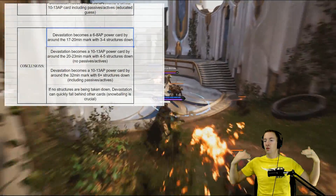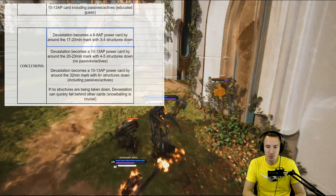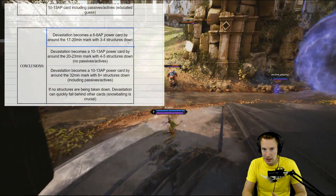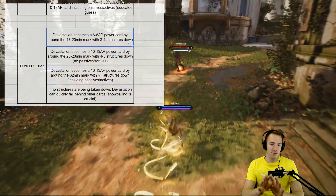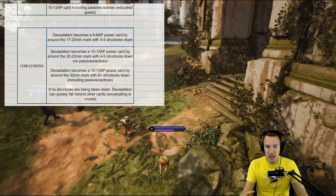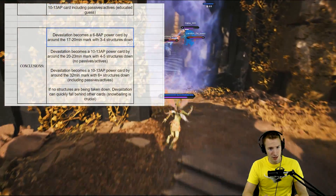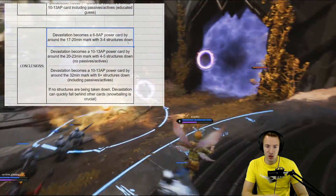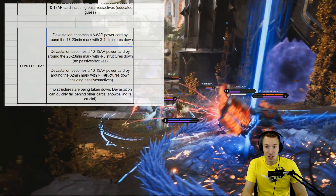So, some conclusions. What can we say specifically about Devastation? It becomes a 6-8 attribute power card around the 7-20 minute mark, with 3-4 structures down. Lately I would put that minute mark a little bit earlier in my average game. Please think of your own average match and connect it to what my numbers are showing. Devastation can become a 6-8 attribute point power card when it's kind of supposed to.